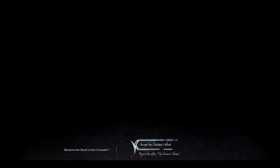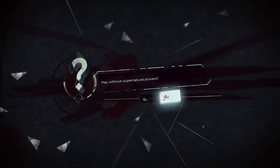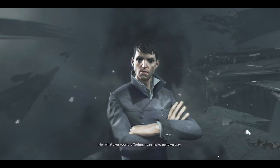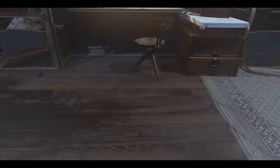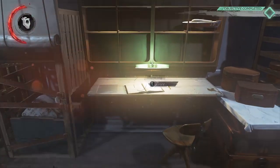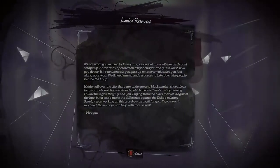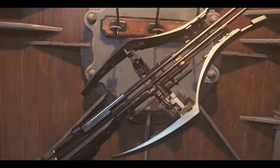Hey, this is Swaggers, continuing our Dishonored 2 walkthrough. We are doing no powers, so I'm not going to show the little outsider mission because it's pretty straightforward. You're just running, you pick up the heart so that we can find bone charms and runes and stuff. But we're going to forego powers — we're doing no powers, no spots, and no kills. So let's grab the crossbow here, and we are on the Dreadful Whale.